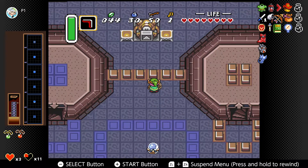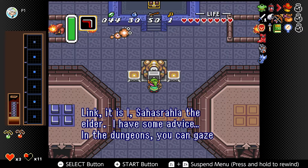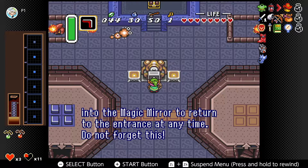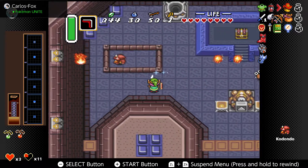We needed that key to continue. And Link, it is I — I have some advice. In the dungeons, you can gaze into the magic mirror to return to the entrance at any time. Do not forget this. And yeah, that's actually some good advice.